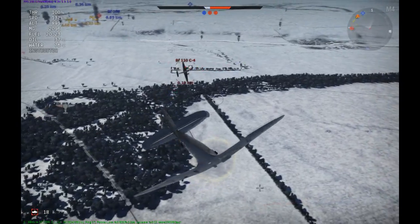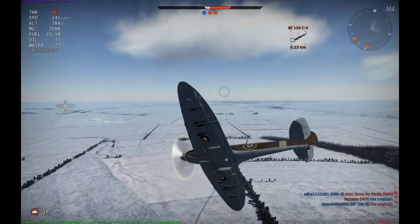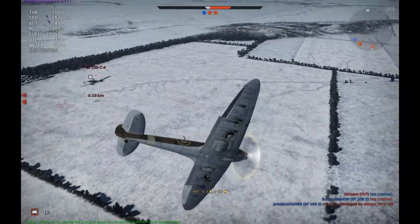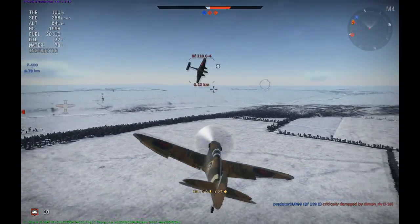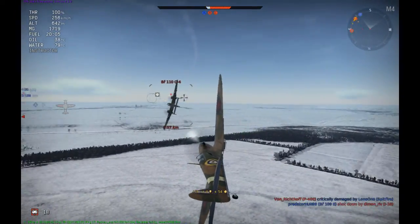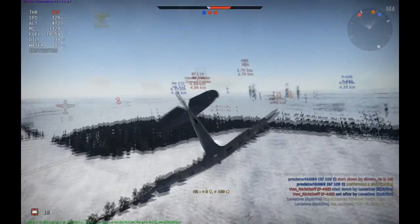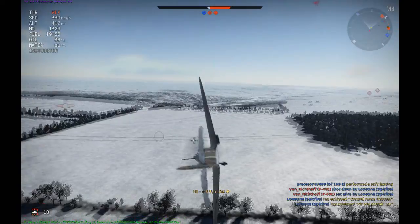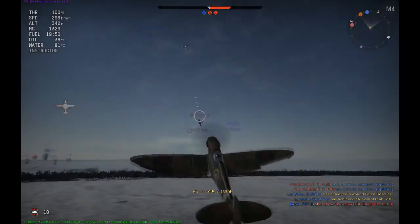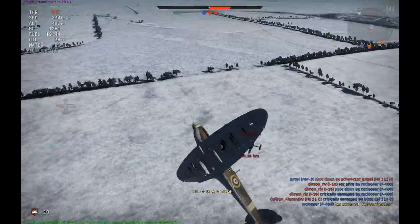We're both heading into a stall, but my engine accelerates a little bit faster, so I can get around behind the Messerschmitt 110 after this thatch weave. However, this has taken a very long time, and I've got two red dots on the radar making their way over. The 110 is also very well armoured in War Thunder, so I can't get a finishing shot in. An ML1 has come over and I turn away from them, relying on their initial burst not doing significant damage.